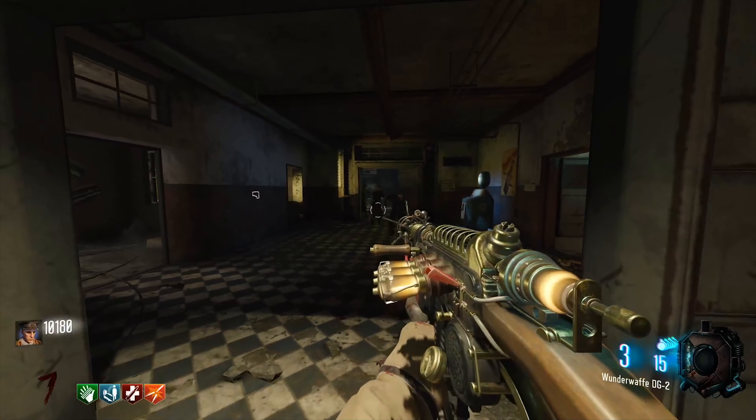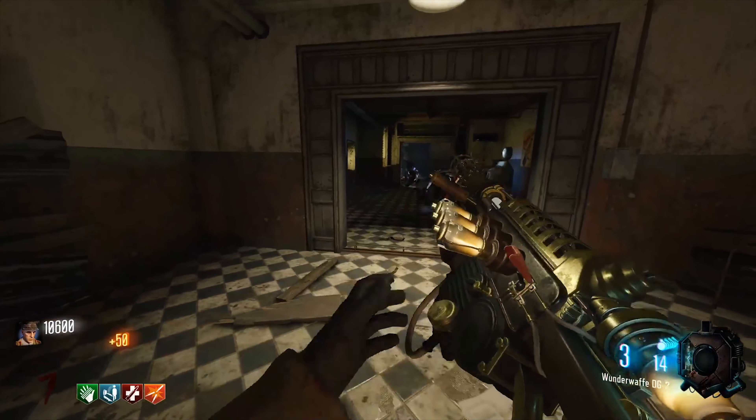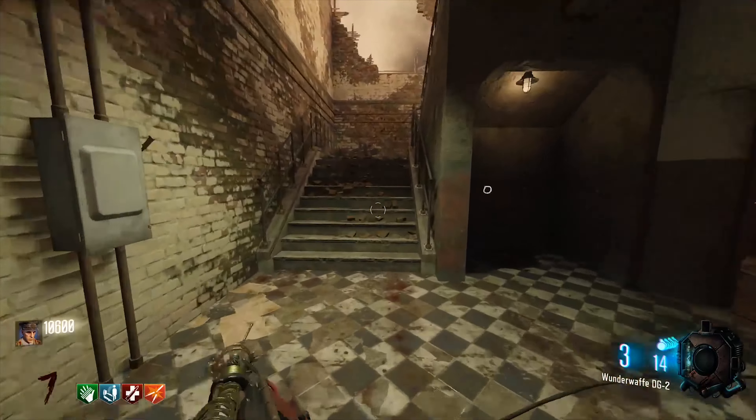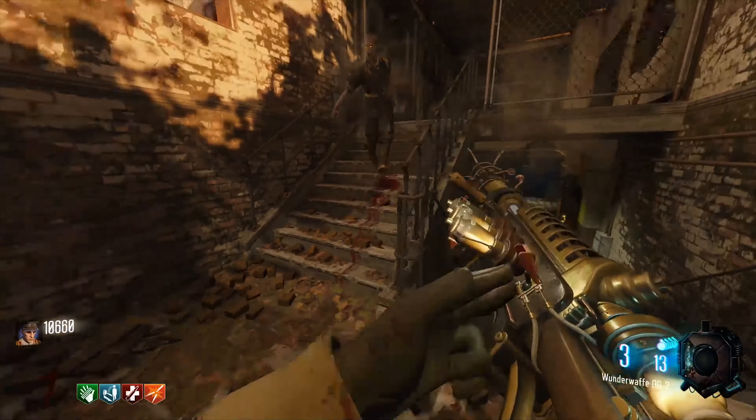Verrückt was a map that innovated a ton in the early stages of zombies — it introduced perks, separated spawns from the players, and even the power switch. The worst part of the map goes to the straight difficulty, which isn't necessarily a bad thing; there's just not too much bad about Verrückt.